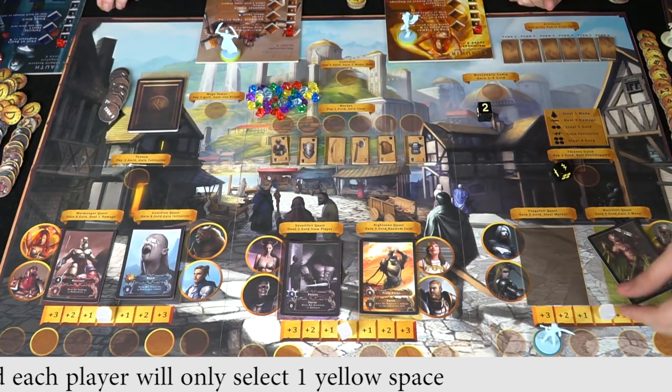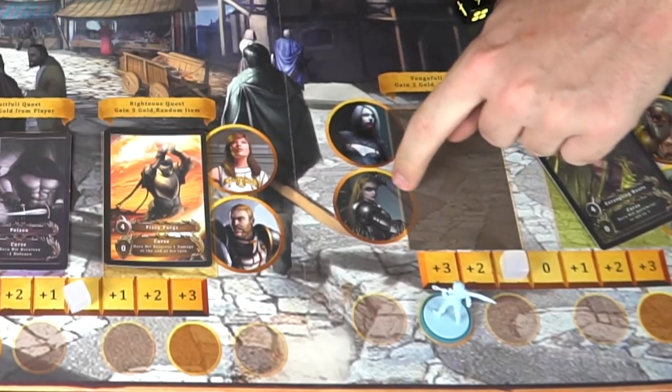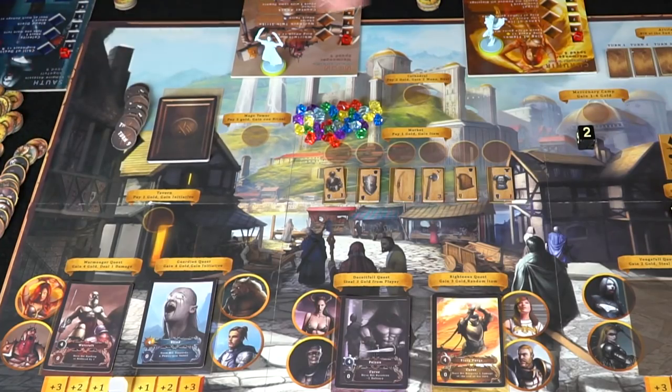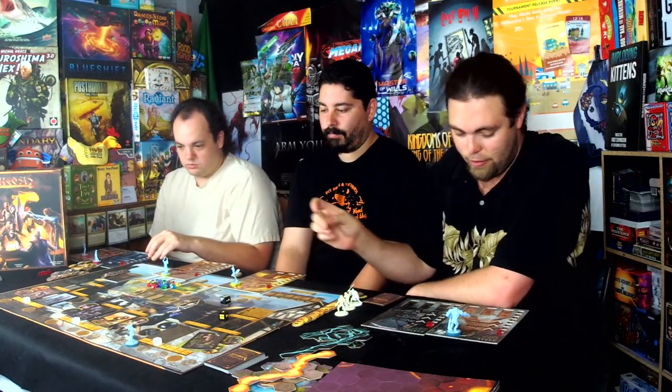It's also going to move this tracker over, which means she's going to be likely to gain more gold at the end of the next round. It says I gained two gold and I get to steal from the market. So go ahead and give me two gold for that action, and I get to take any item I want from the market area.